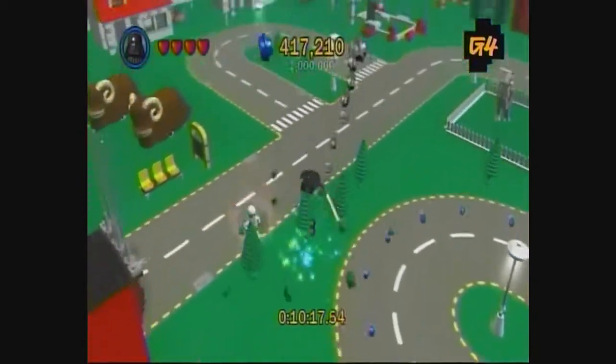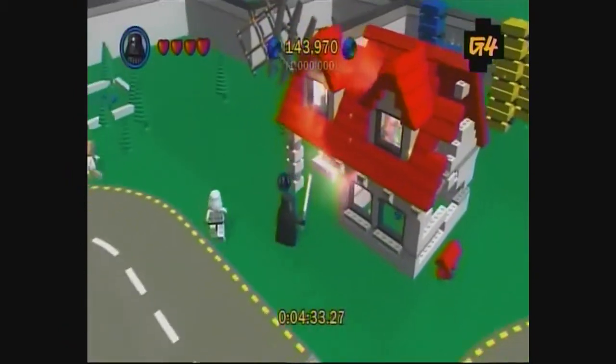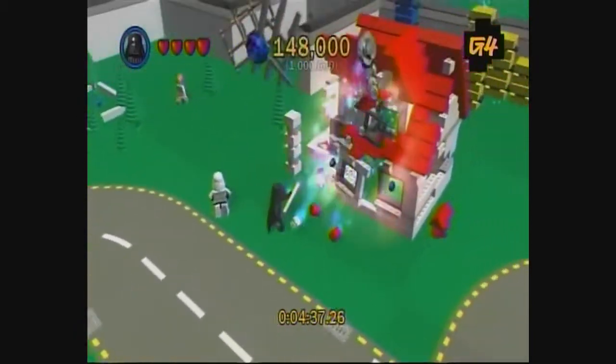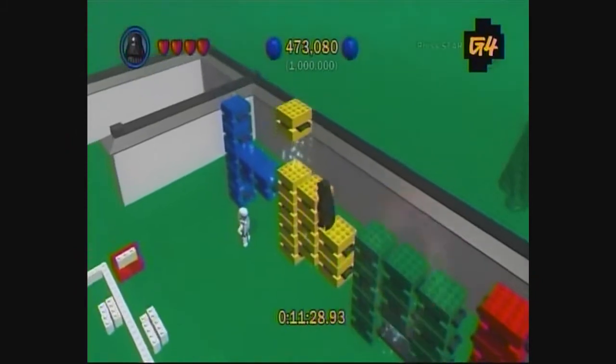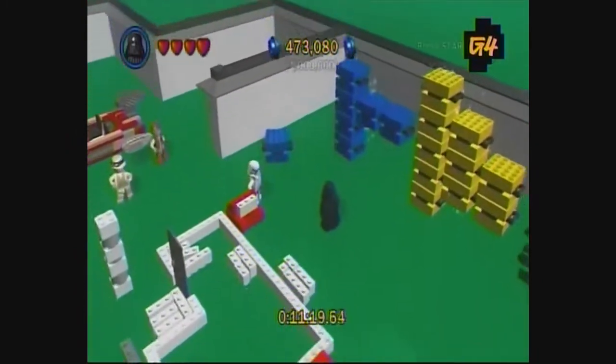The city plays very much like the free play mode where you can toggle between characters. Play as a force user — you'll want to work those powers on the destructible environment. Pay special attention to the blue, red, yellow, and green bricks. Use the force on these bricks to build the word LEGO.